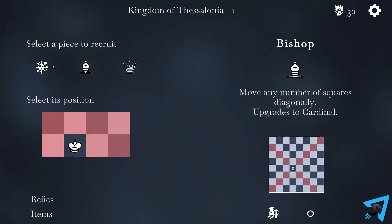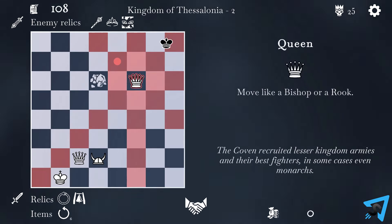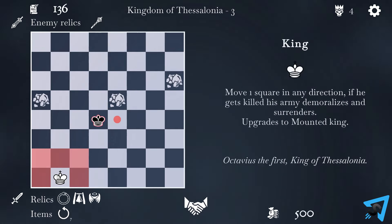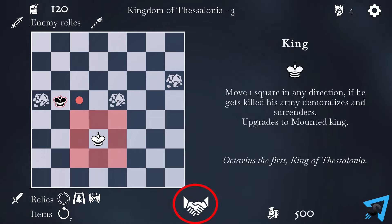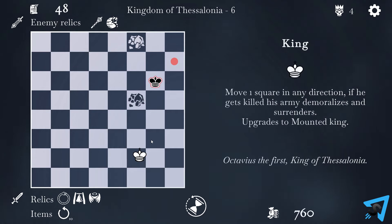Armory allows you to upgrade your existing units, but not all units can be upgraded. If you have no available units to upgrade, you will receive 350 gold instead. Ruins allow you to gain a relic. The shop allows you to purchase items. The sacrificial obelisk will force you to decide between sacrificing a piece or a relic to get one that is much more powerful.